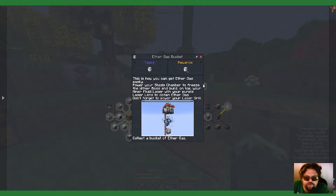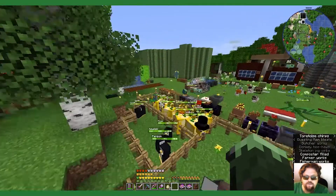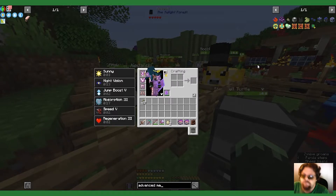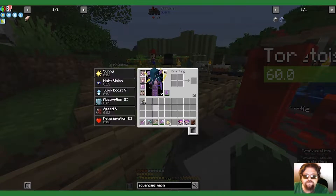Don't forget to power your laser drill. This looks terrible — this is just going to blow right up. Okay, let's start with the stasis chamber. Actually, actually, let's start with the advanced machine frame. What do you need for the advanced machine frame?